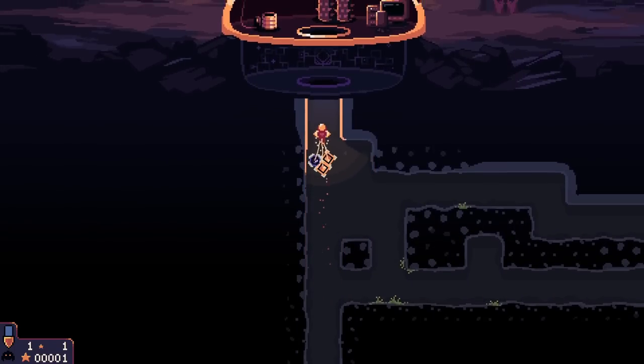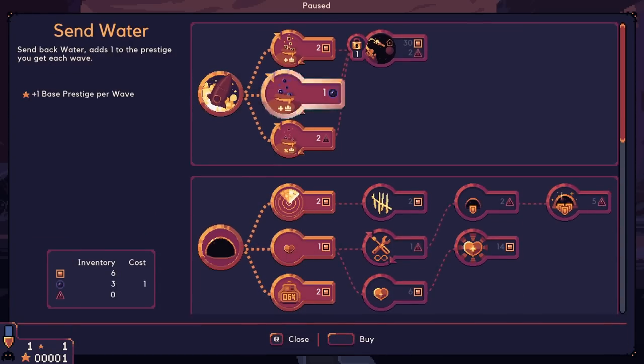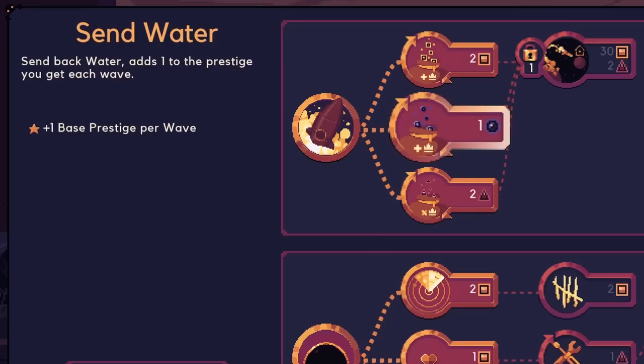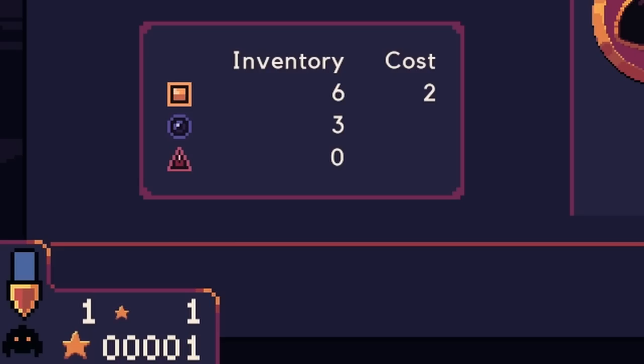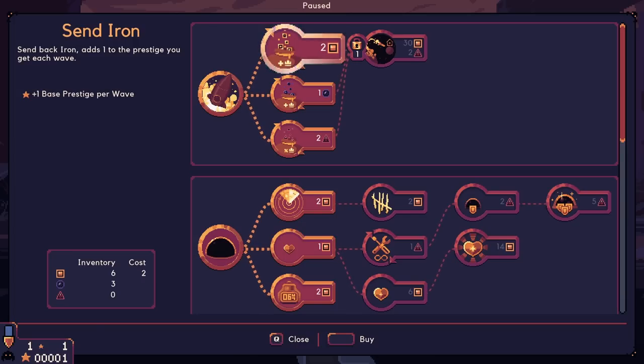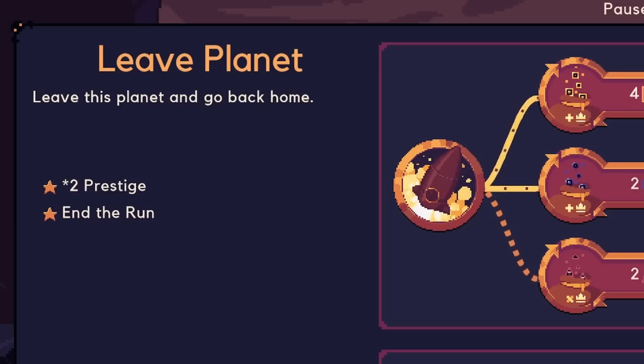And we do this by collecting a whole bunch of resources. Come over here to our little computer, and here we can send off a whole bunch of things like iron, water, and cobalt. And then we get some prestige per wave — that's the little number you see down there with the star. So we have a lot of resources with us. We can send off some iron and some water. And now eventually we can escape the planet if we feel like it.